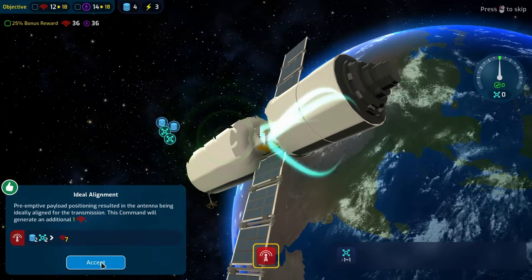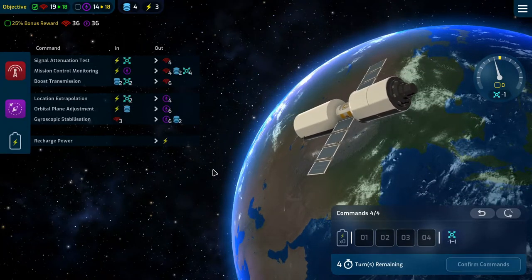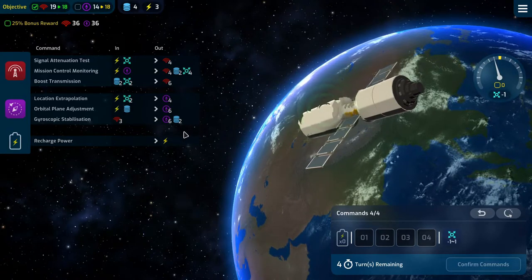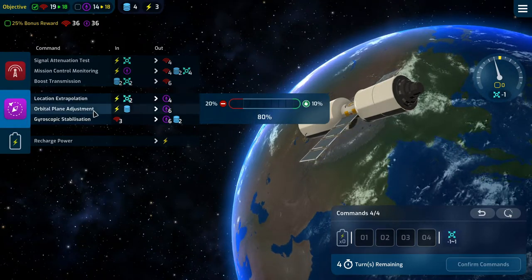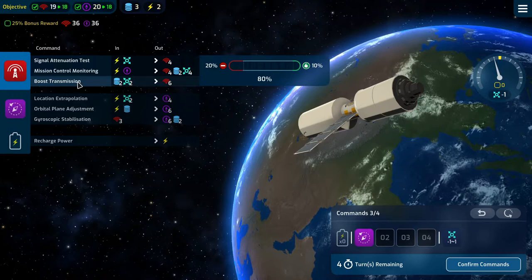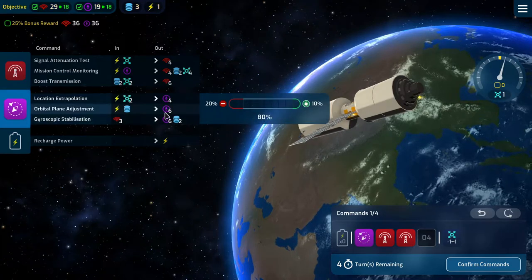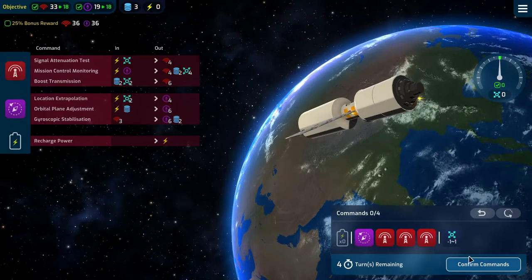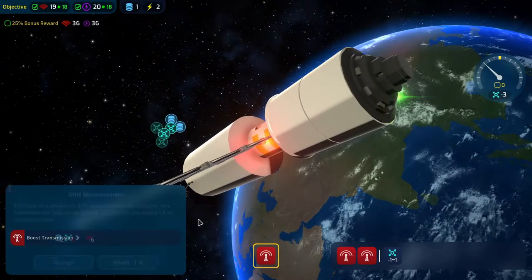An extra comms, nice. We get pulled one down, then pulled one down again. I think an orbital plane adjustment, boosting of the transmission, mission control monitoring, and a signal attenuation test. That leaves us with zero power, so we can't resist anything.